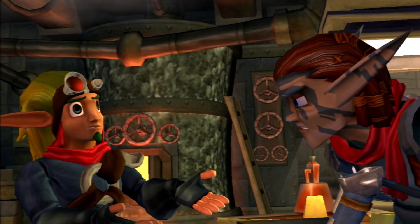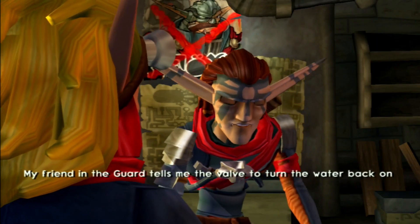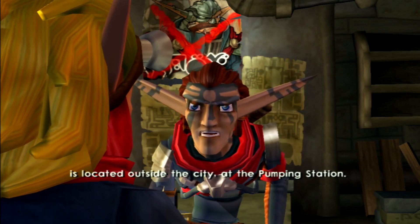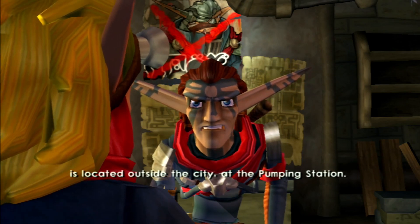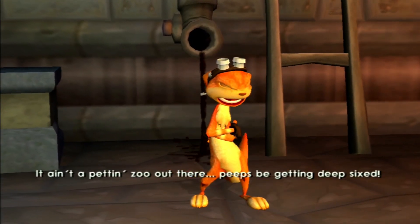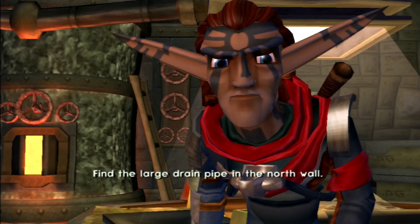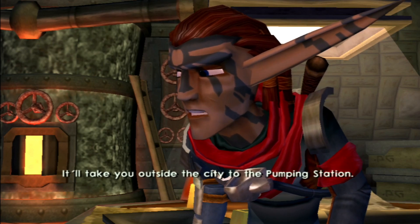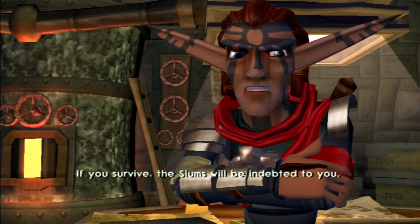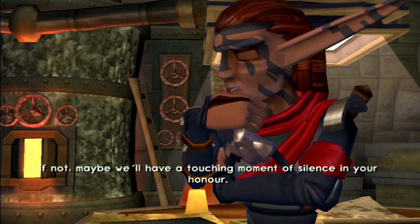You were a Crimson Guard? Well, that explains your charming sense of humor. My friend in the Guard tells me the valve to turn the water back on is located outside the city, at the pumping station. Outside the city? What about the security walls? What about the metalheads? Find the large drainpipe in the north wall — it'll take you outside the city to the pumping station. Get to the main valve and open it. If you survive, the slums will be indebted to you. If not, maybe we'll have a touching moment of silence in your honor.